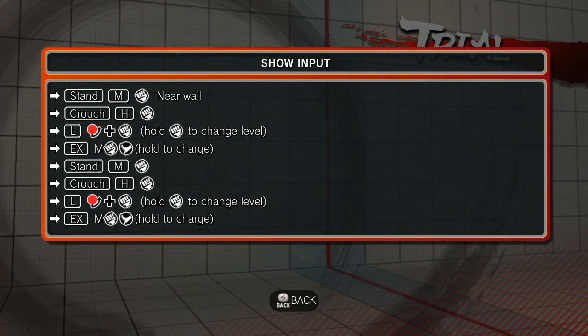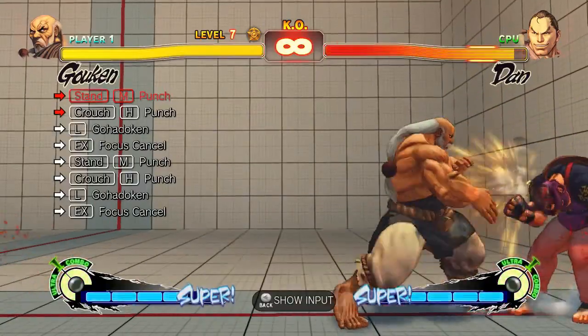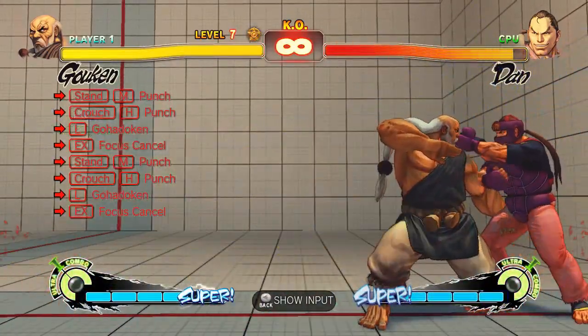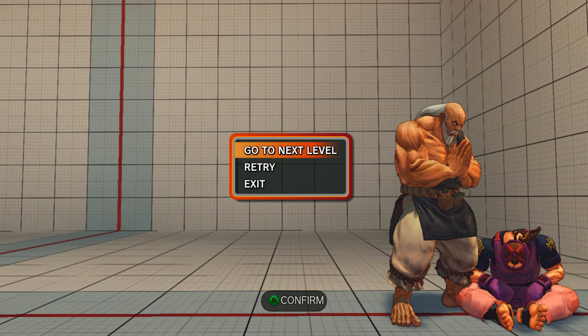This needs to be done near the corner. Anytime anything needs to be done near the corner, always check — it always shows up when you press select, I'll put 'near wall' at the top. That's basically just getting that sort of hit confirm into your memory and getting those links done.